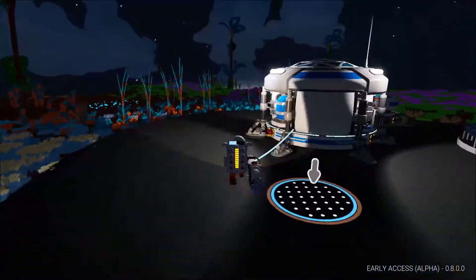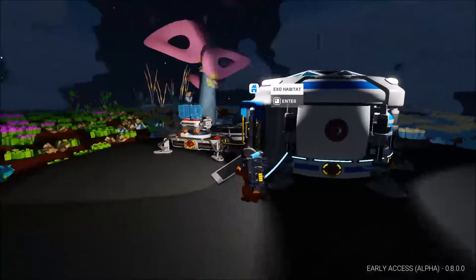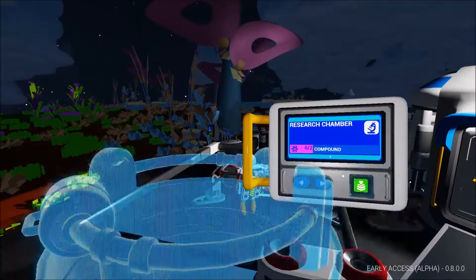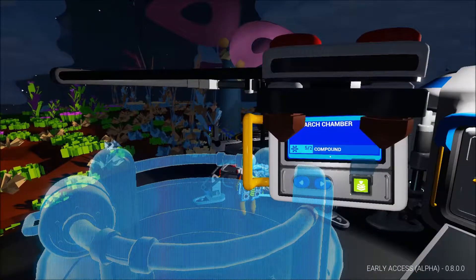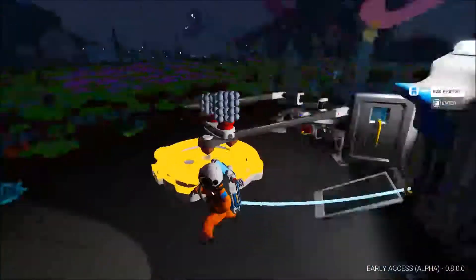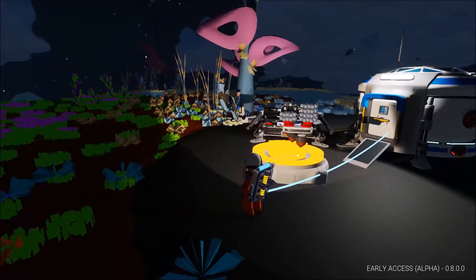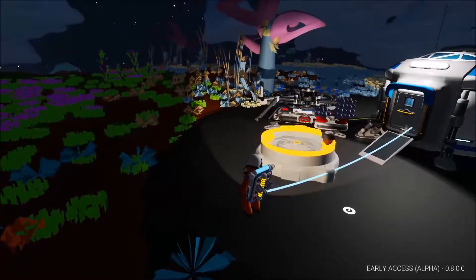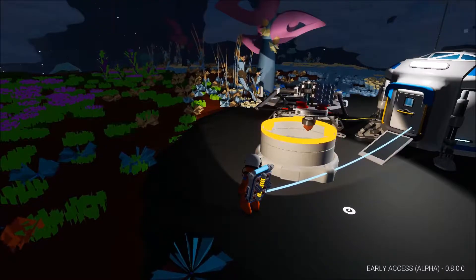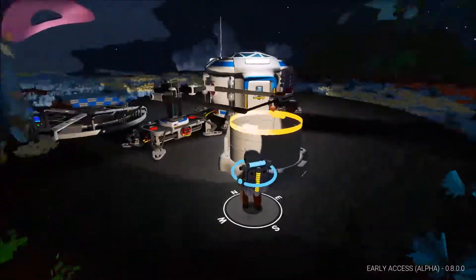From that one little hole I got four stacks of compound. So I want to build the research chamber — I press that and it initializes the building, and this is all new, I have never seen this before. It goes along and puts it together, and you can see the compound disappearing as it's being used to build. That's really cool. There's been a lot of updates since I last played.